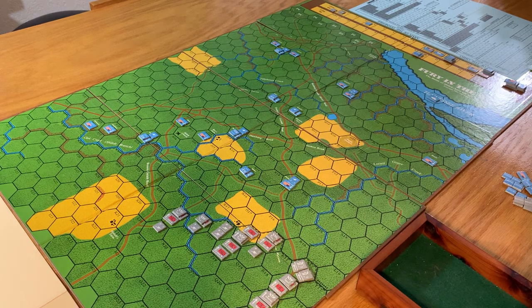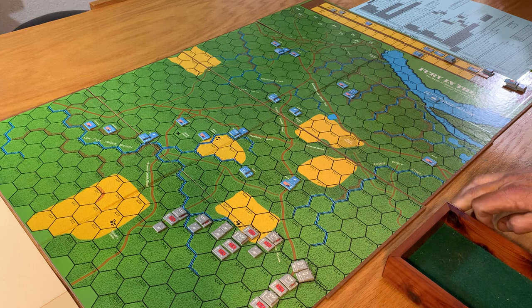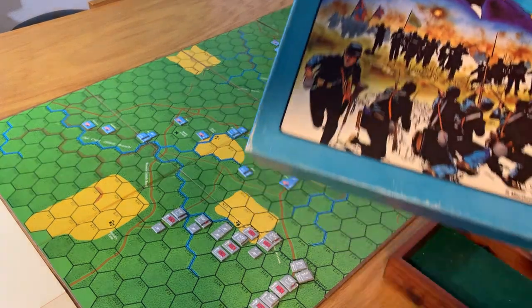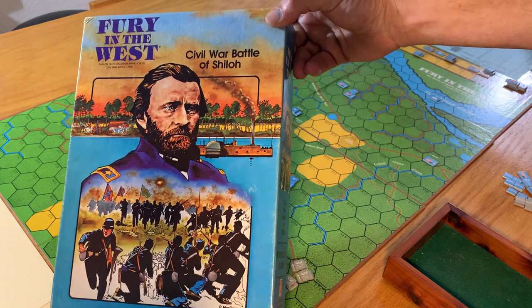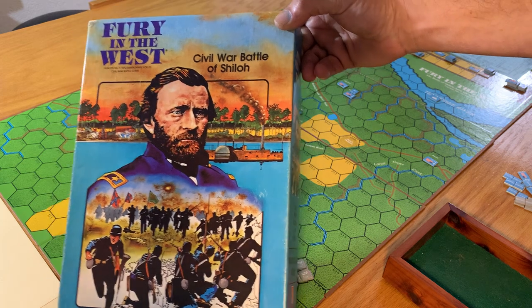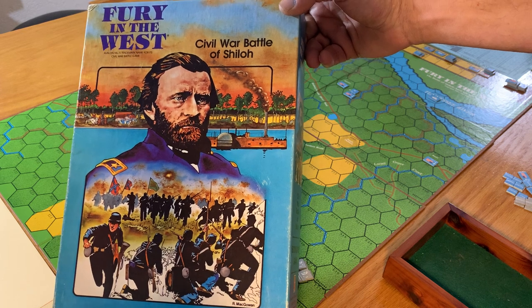Okay, here we go folks. This is Clark Commando 1983, Mark Ruggiero here. I'm going to do this as a learning and teaching scenario - it's going to be kind of long. This is for the old Battle Line, which did it first, but it's the exact same game: Fury in the West. I've had this on my shelf for a couple thousand years, so I finally decided it's time to play.